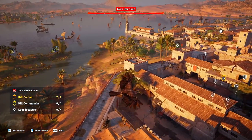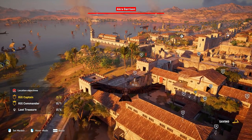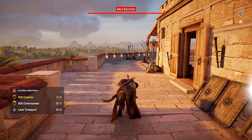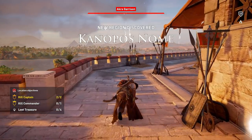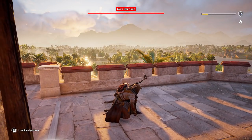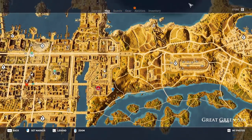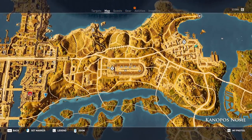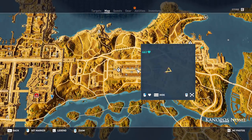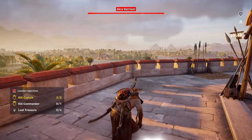I wonder what that crossbow thing is right there - can I use that against them? I'd love to try. Let's see what that thing is - it's showing like a crossbow turret. New region. Was that the area next to me? Oh, this whole thing here just opened up. Whoa, look at that - this whole area here looks like a racetrack right here, look at everybody taking pictures at the racetrack.